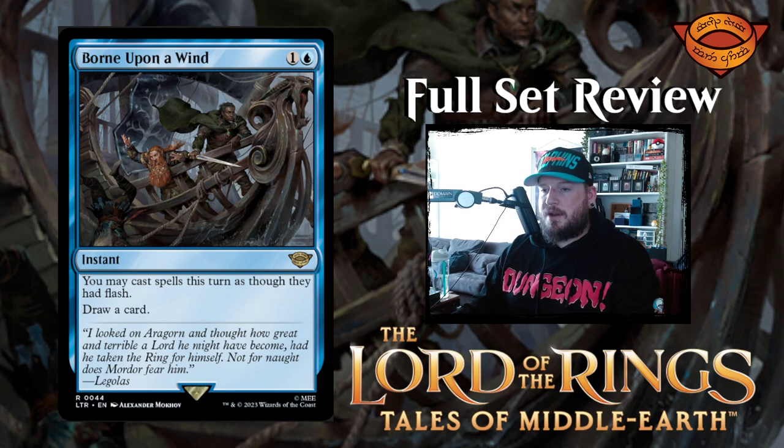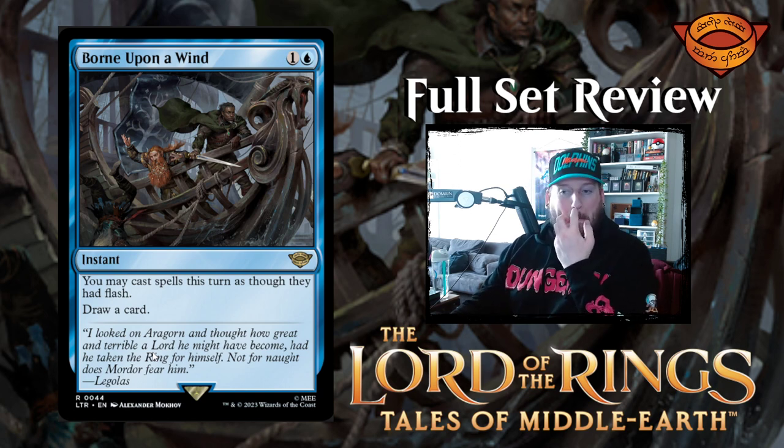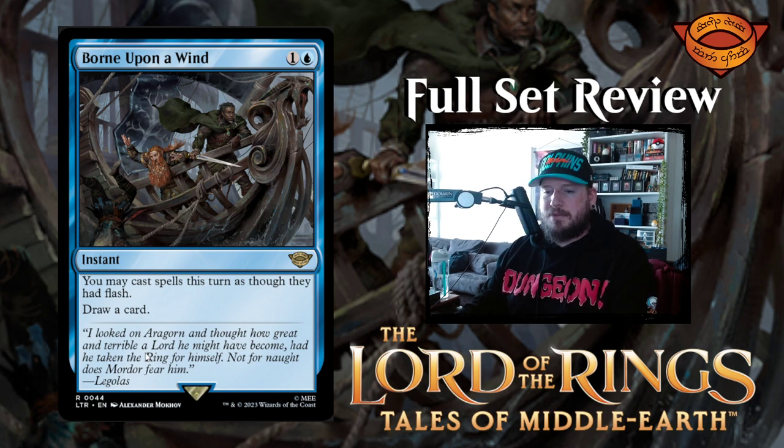Next up we have Born Upon a Wind — one and a blue for an instant. You may cast spells this turn as though they had flash; draw a card. So you set yourself up for your opponent's turn to cast things at instant speed, and you get to draw a card for only two mana. That's pretty good. The flavor text says 'I looked on Aragorn and thought how great and terrible a lord he might have become had he taken the ring for himself. Not for naught does Mordor fear him.' And there's Gimli throwing somebody overboard and Aragorn standing there looking like he's trying not to topple over.